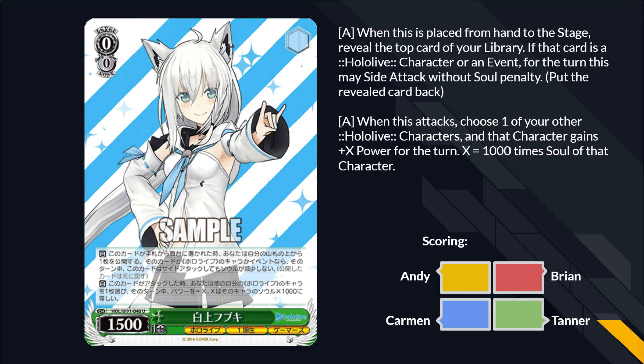Level 0 Fubuki, 1,500 power. When placed on the stage from hand, reveal the top card of your deck — if it's a HoloLive character or event, for the turn this card may side attack without soul penalty. Also, when this attacks, choose one of your other HoloLive characters — that character gains X power, X equals 1,000 times that character's soul. I think I'd rather just play the Chiori. That first effect's solid but I'd be playing it more for the second effect, and at that point it overlaps with the Chiori.